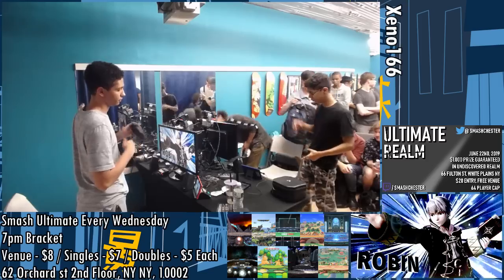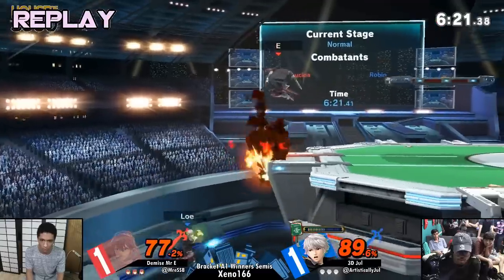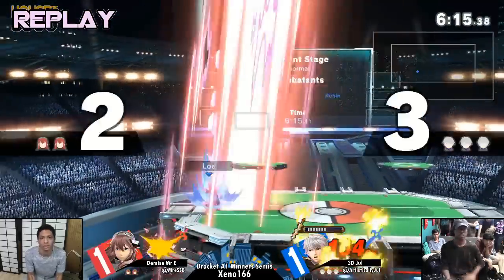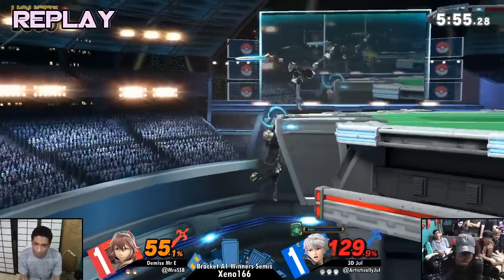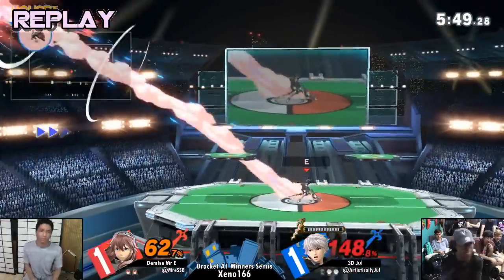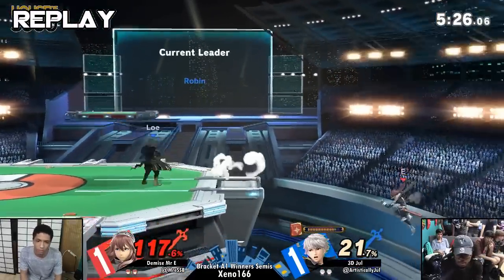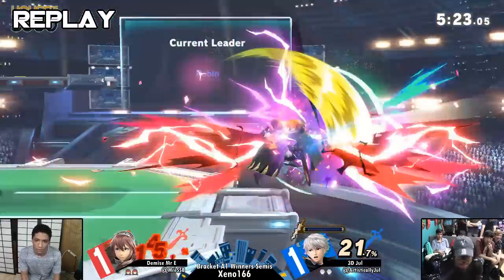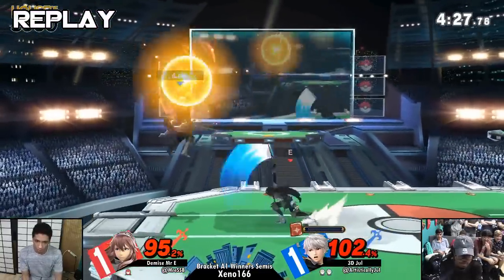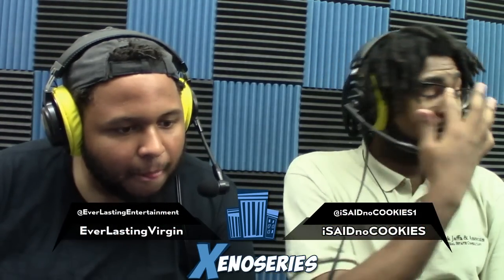Good stuff coming from Jewel, man. Moving on — Mr. E is in the loser's bracket. Crazy — winner semis as well, man. I like how Jewel was actually utilizing all his arc fires, even by ledge, just keeping him from trapping — forces him to roll or something. Good stuff coming from Jewel. What a game, what a set. What we got coming up next? Next up is Jack versus Jen.